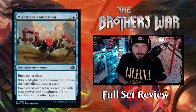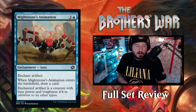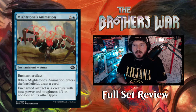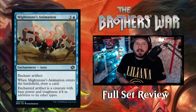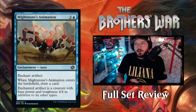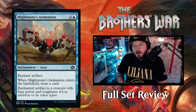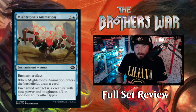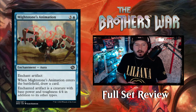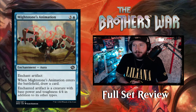Next up we've got Mightstone's Animation — three and a blue for an enchantment aura, enchant artifact. When Mightstone's Animation enters the battlefield, you may draw a card. The enchanted artifact is a creature with base power and toughness four-four in addition to its other types. When Urza and Mishra started fighting, Urza got the Mightstone which lets him bring artifacts to life. So this turns an innocuous artifact that isn't a creature into a four-four creature while it remains all its other things — that's going to be a big theme in this set.